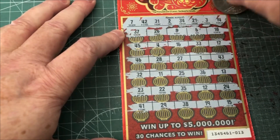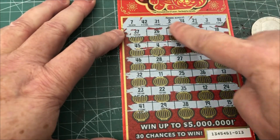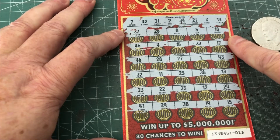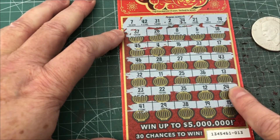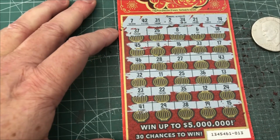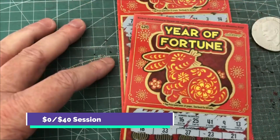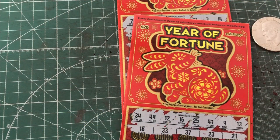Last two, this is it. A three and a 14 — three and 14. This is not looking too good. So it looks like out of $40, I'll double-check and scan it to make sure, but it looks like got nothing back. Thanks for watching, have a good day. Bye.